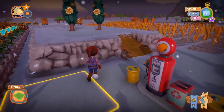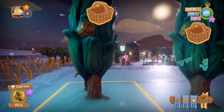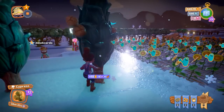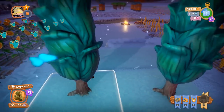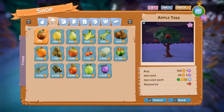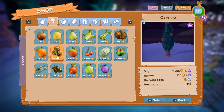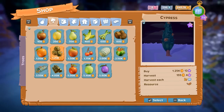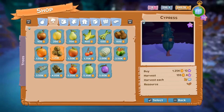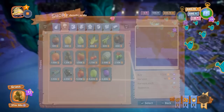We want to harvest these cypress trees. If you see a basket over something, that means it's harvestable. If you hit Q and look under the tree tab, you'll see what it costs to buy it, what you'll get out of harvesting it, and as you level it up you'll get more money. You can see when it says 'harvest each' — that means you can harvest it each of those seasons. This produces nuts.